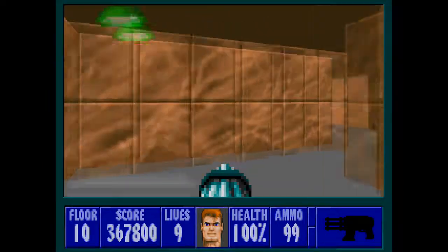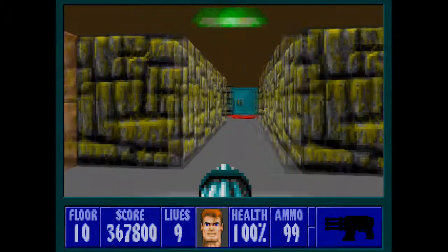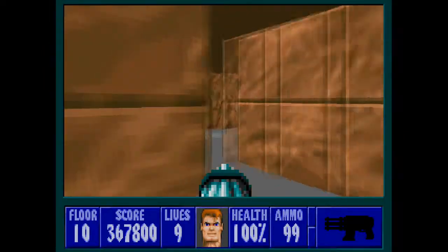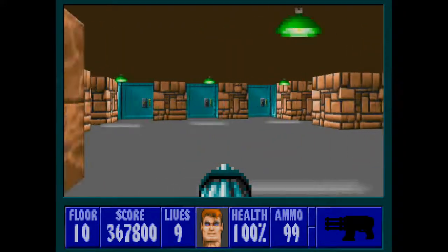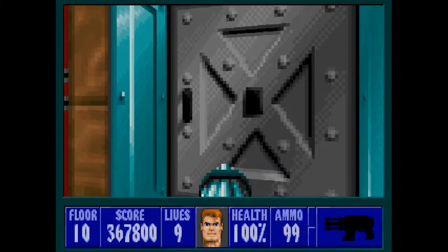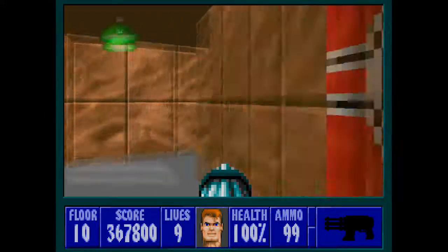At the start we have four paths to choose from. There's one on the right with a bamboo or plywood wall, ahead of us is a slimy cave, on the left is a traditional rock cave, and behind us is this terracotta brick. We also have a locked door here that requires a gold key and leads to the exit of this level.